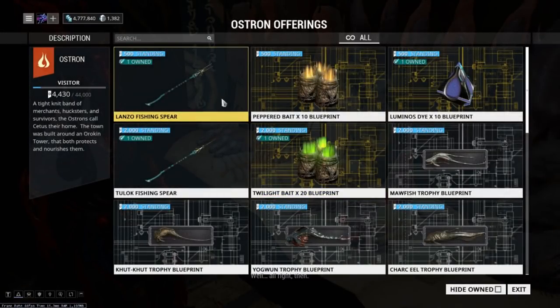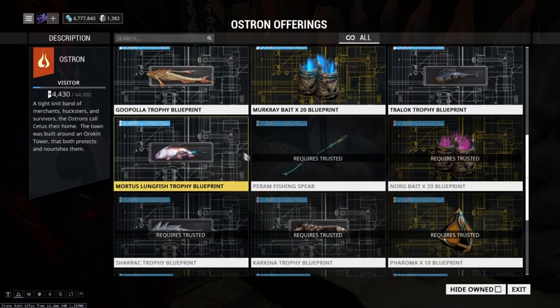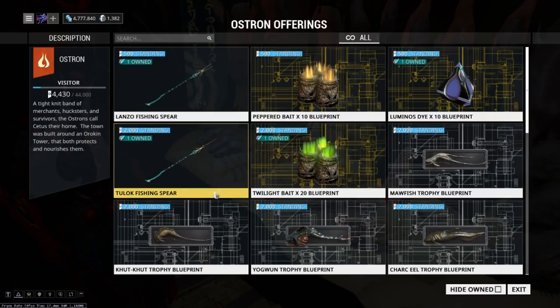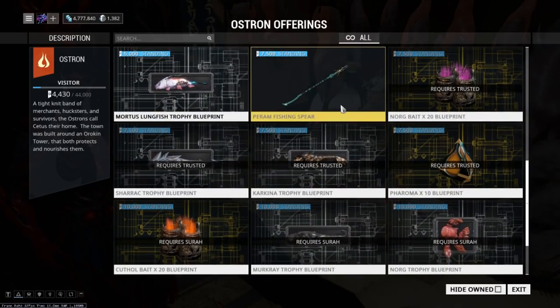More importantly, she does sell wares — the fishing spears, but also baits. You'll want to take a look at these baits as they all do something different and work in different ways. They'll cost you standing, but thankfully they're all reusable now. They will increase your chance of getting rare fish spawns, and the luminous dye will allow you to see rare fish spawns even better, although it only works for two minutes. Make sure to look at all the different baits and dyes she has to offer, and keep an eye on the upgraded spears — they'll allow you to capture much more rare and bigger fish.